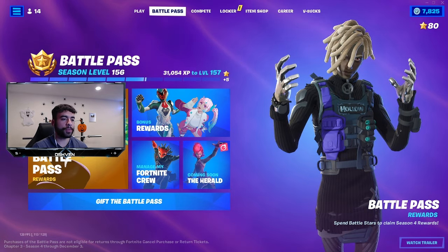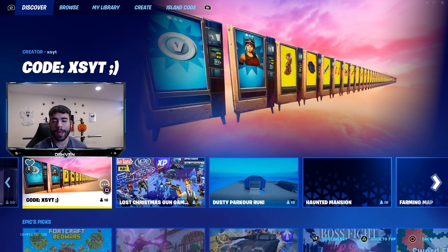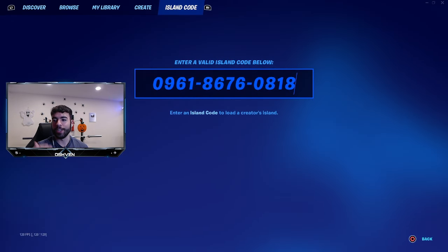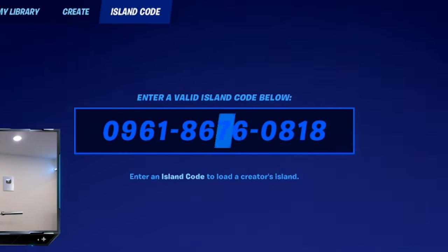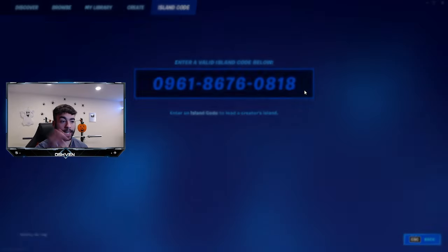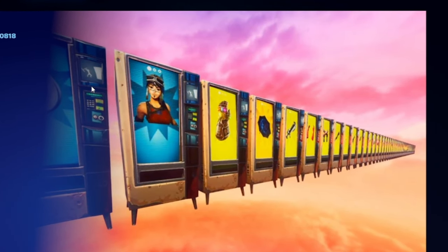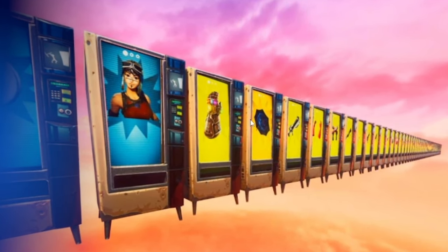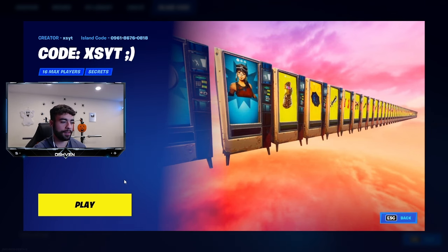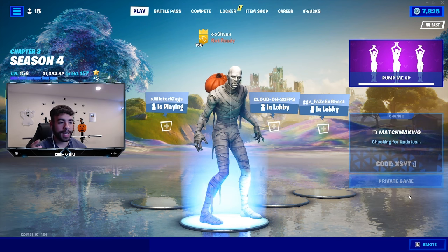The first thing we gotta do is head over to the play screen and find the secret map code, which can be typed in just like this. The code is 0961-8676-0818. I click enter and as you can see, we have the secret map — there's the V-Bucks vending machine, the Renegade Raider vending machine, and a bunch of secret exclusive items. I'll click play and then play again.